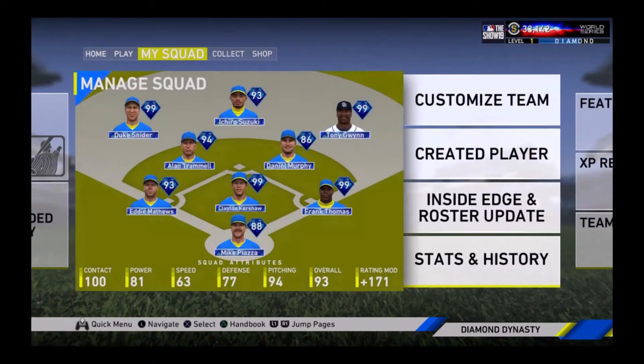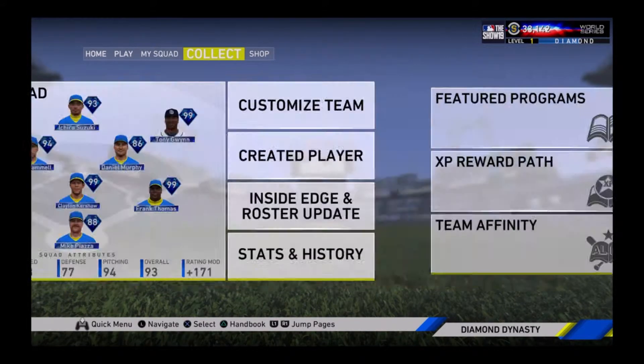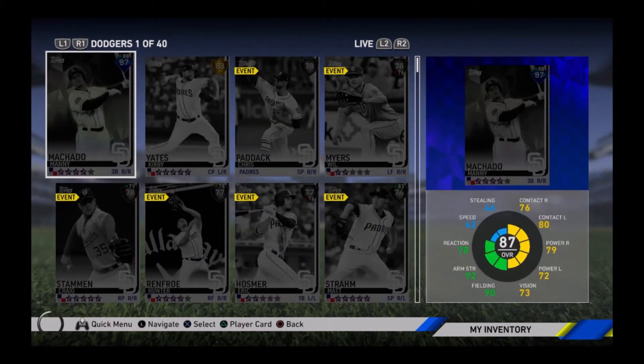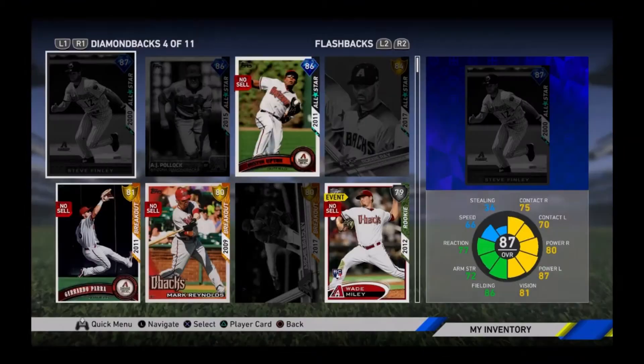The team is looking fine — everything is perfect. I actually just hit 100 contact; Tony Gwynn put it up to 100 contact. That's quite a bit more than what it was — I think it was 94 contact before, which was kind of low. Now it's at 100 contact, 81 power, 63 speed, 77 defense, 94 pitching, and 93 overall team. Oh — Finley's still here, I'm going to quick sell him. There's another 5,000 stubs. You guys can see that I am at 38,000 stubs right now.